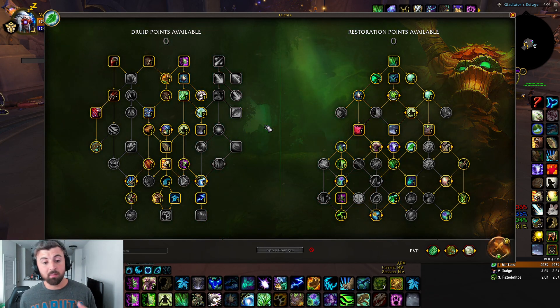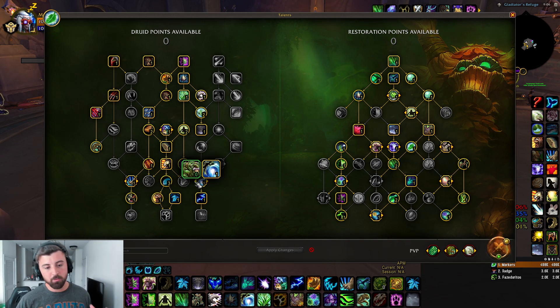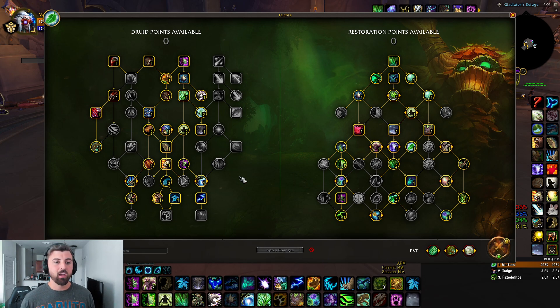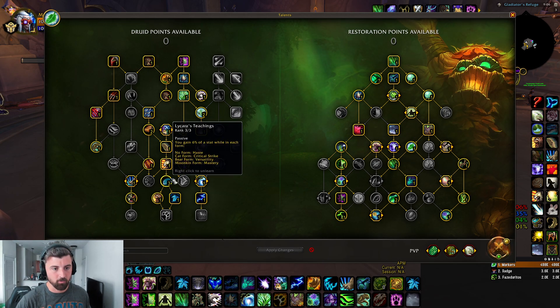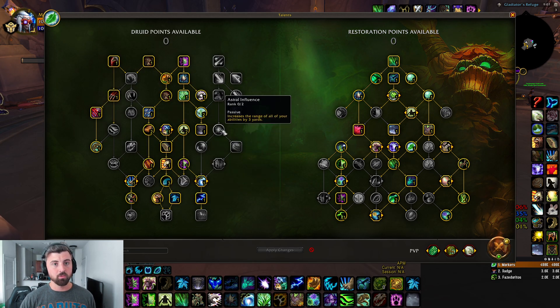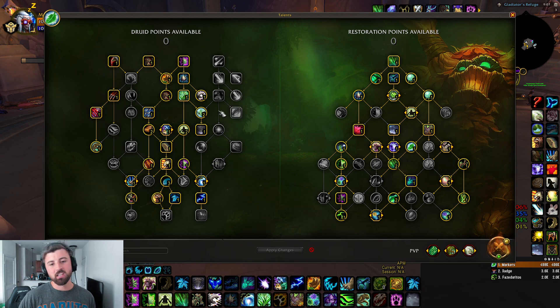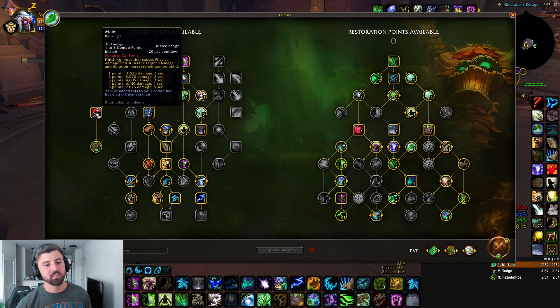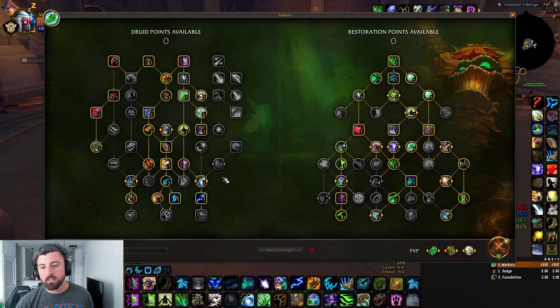My second build is for games where I can't Cyclone as much — more typically in longer, caster-heavy games. If there are two or more melee, I'll go the first build. But if it's three or four casters, I'll play this one. This build: I still have stuns, I'm a little bit tankier, and I have Innervate. I don't have Astral Influence because I'm not typically in range for Cyclones — I'm sitting back focusing more on stuns rather than Cyclones. The big difference: the first build is more Cyclone-focused, this one is more stun-focused to support your casters. Spec trees stay the same.